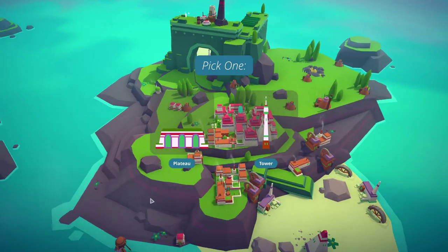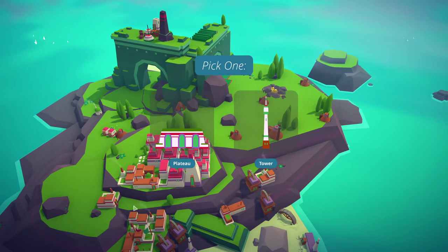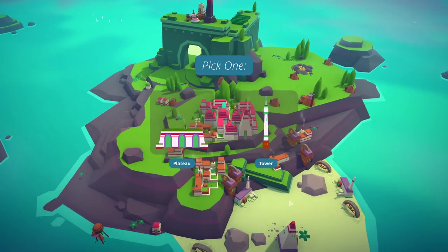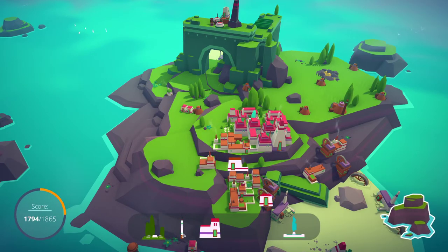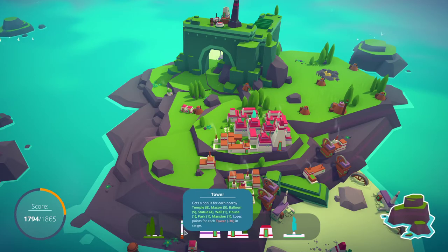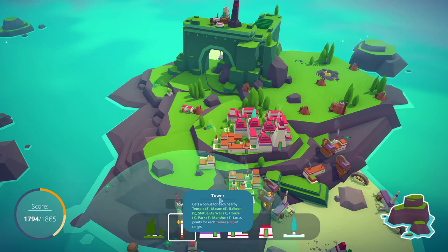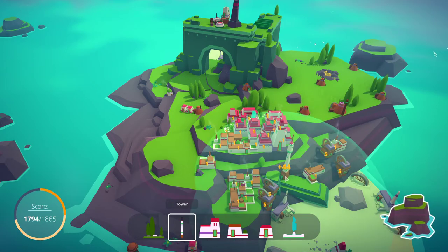The tower! The tower's going to give us so many points if we can just find a good spot to plonk it. I think right here — it's going to be great. Now you want to go down after all of the houses, mansions, parks. Oh, you love masons? How many points? Oh my god — and I've got just the spot for you.